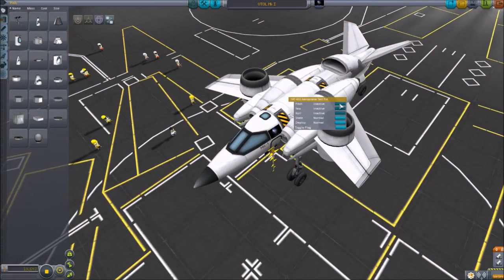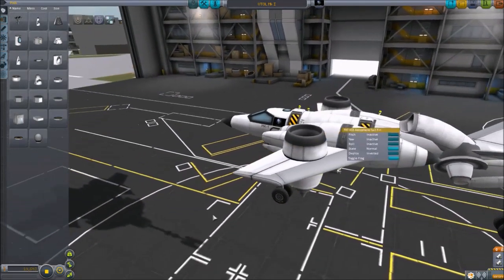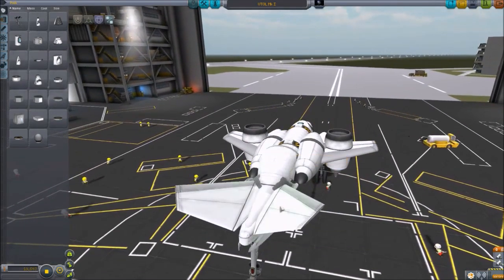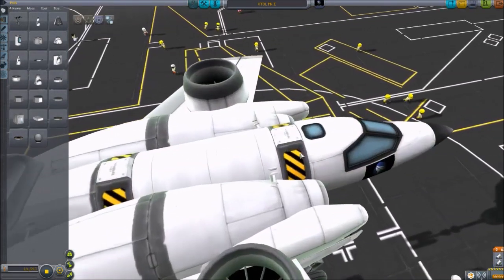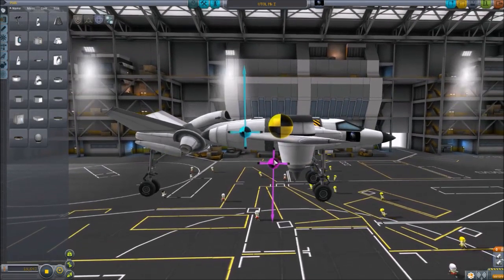The tail fins are inactive — using their flight surfaces on the front of the wing is typically not a good idea, so we disabled that. All maneuvering is done by the two reaction wheels and the two tail fins on the back. You could argue reaction wheels are somewhat cheating, but they keep us stable. The center of thrust is slightly off from the center of mass, but the reaction wheels can overtake that offset.